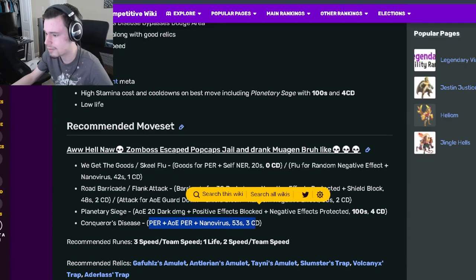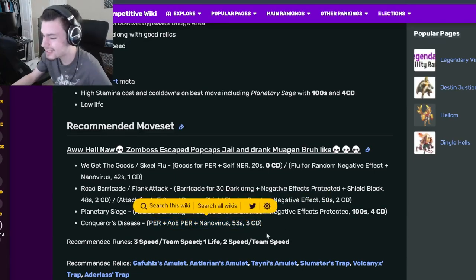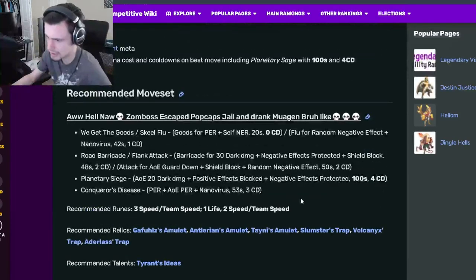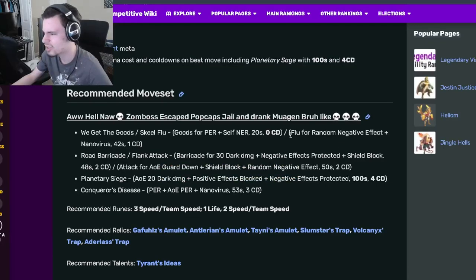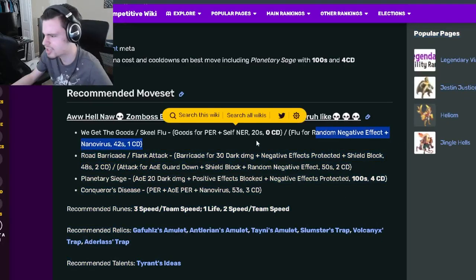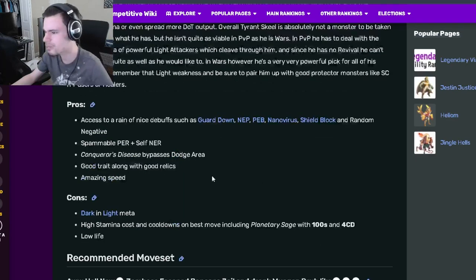He also has a PER with AOE PER and Nano Virus, so he has some pretty great moves. He has NER and PER built into his set, which is really good. He also has AOE Nano Virus, Random Negatives, and AOE Guard Down, which gives him a lot of really good utility overall.